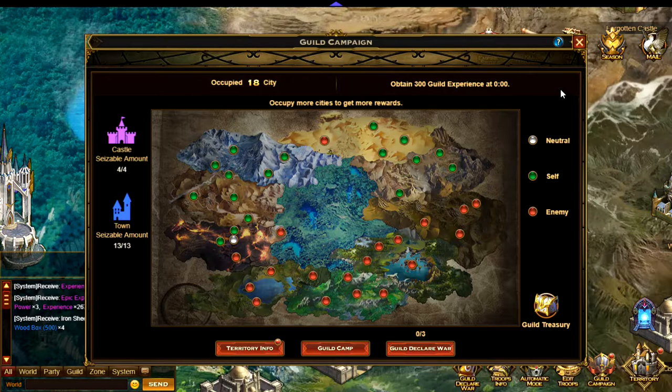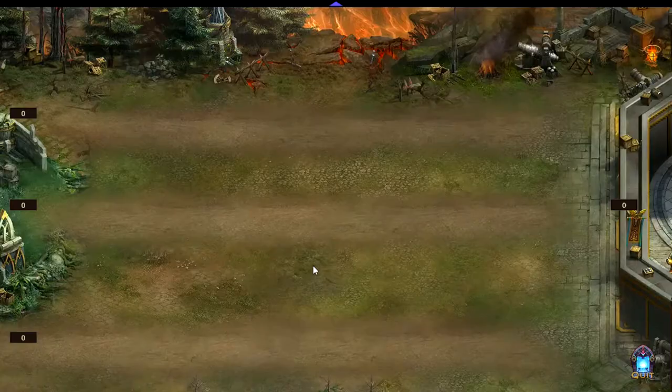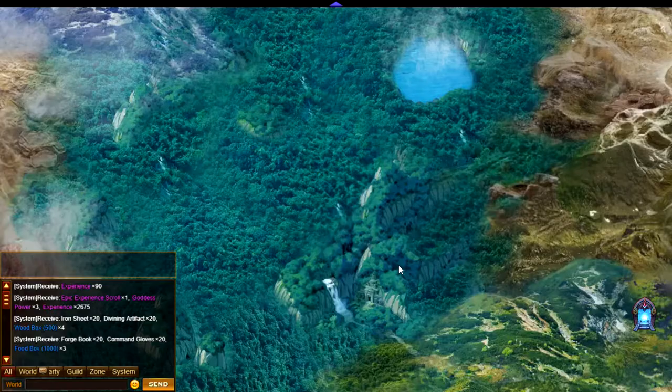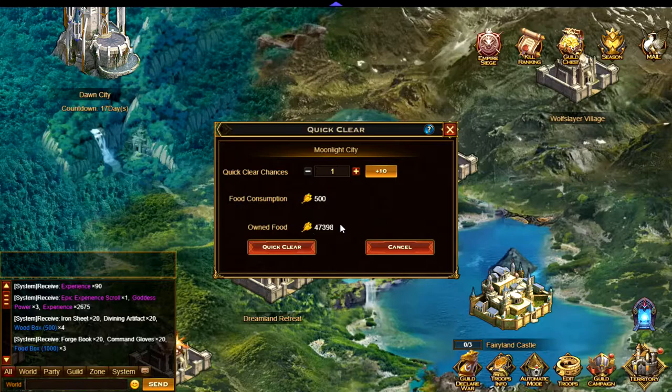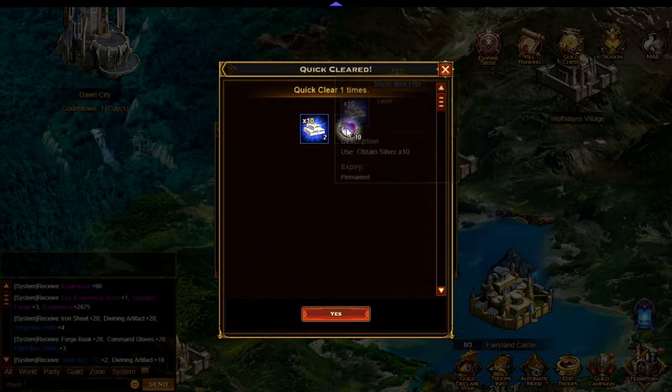So if you haven't unlocked all of the cities yet, that's one of the first things you want to do. Once you have unlocked the cities, you want to try and raid some of them. After you have completed a raid on a city, you can then quick clear it — and that's what I got from quick clearing it.